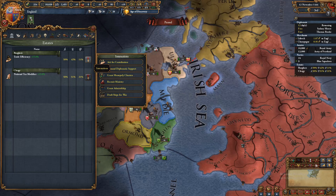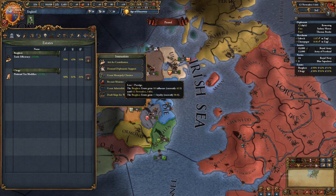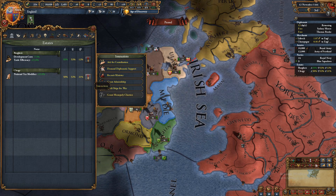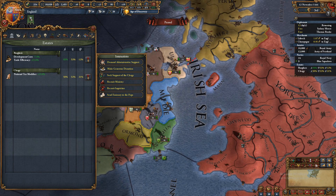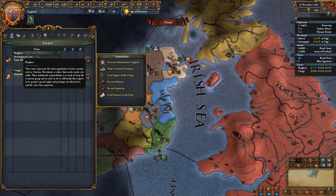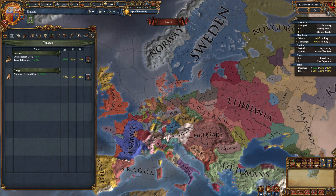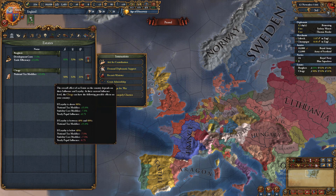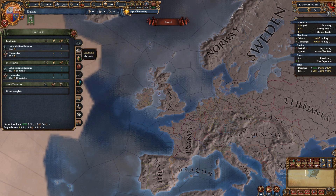Your last part is your estates. Depending on whether you have the DLC, experienced players will do a whole click routine to get 100 diplo, admin, and military power. For most nations there are three estates: burghers, clergy, and nobility — with equivalents for other nations. You want them to be loyal and you don't want them to have high influence, or else you'll lose the positive bonuses they provide.